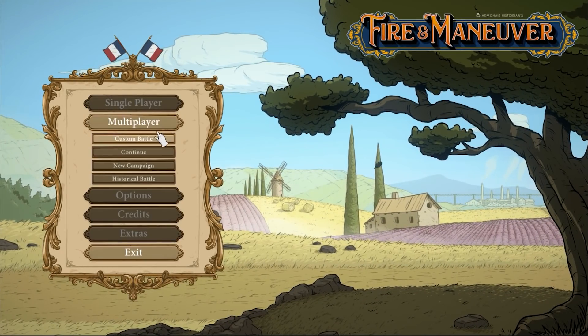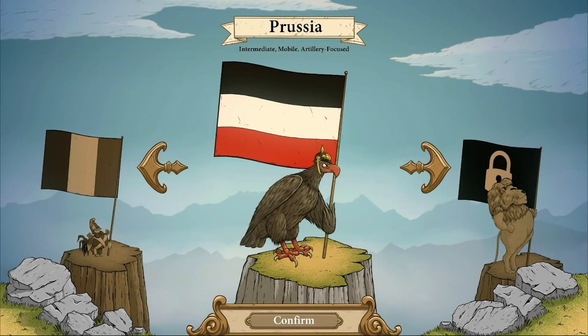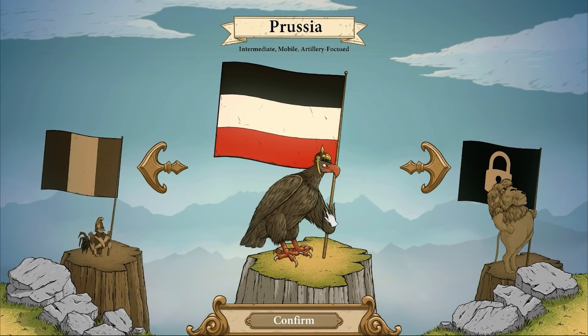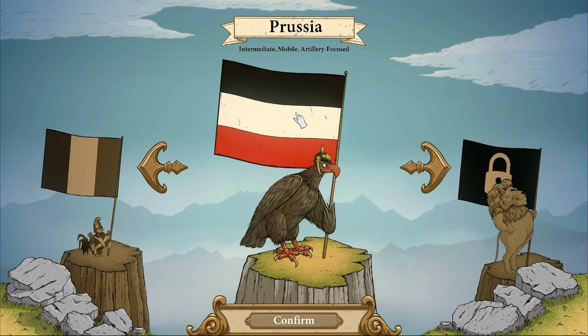In the current version of Fire Maneuver, if you go into Multiplayer Custom Battle and you log in and join a Room, you will be presented with the Animal Avatar Selection Screen. As we continue through Early Access, you'll notice that each faction is represented through their own unique animal.